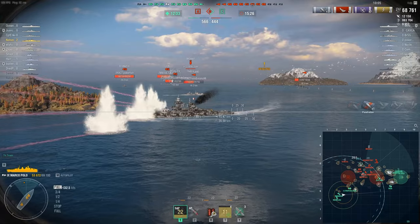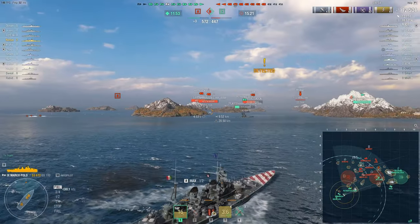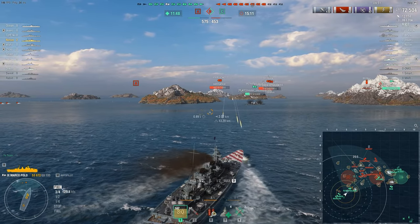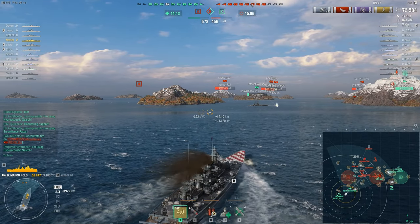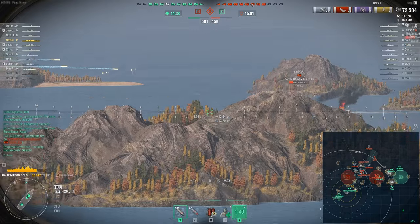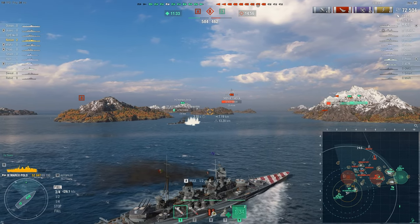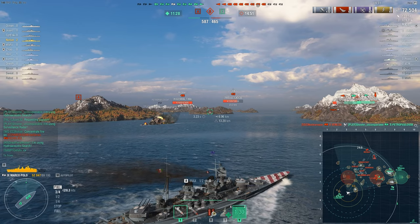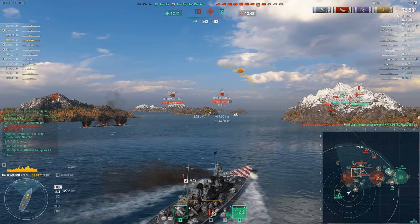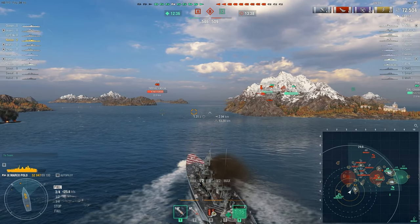I have no incentive to switch to AP because there are plenty of targets where I can do high alpha — like a HE shell from a British battleship firing at anything with one shell type. That's the case with Marco Polo. Lower tiers like five and six definitely have to consider AP versus SAP depending on the armor presented, but you don't have to do that here with the 406mm caliber and high-tier all-or-nothing armor schemes. Just locate your shells on the superstructure or bow and stern and you're going to do damage.